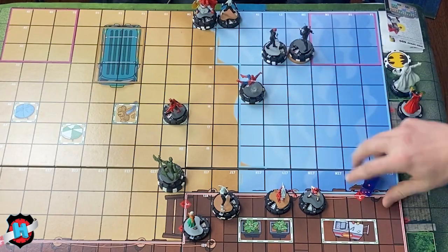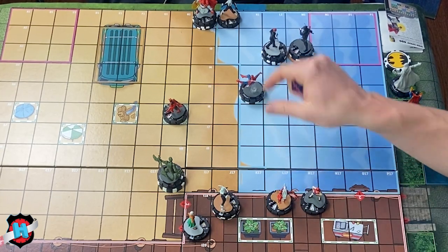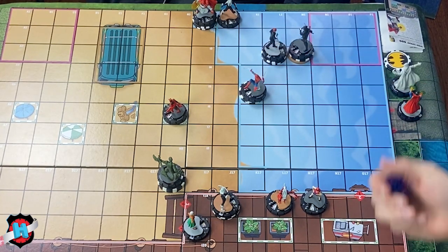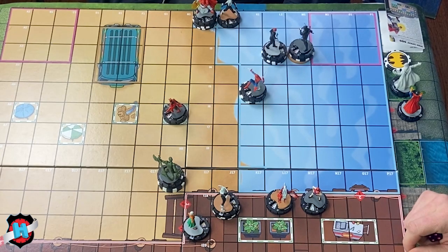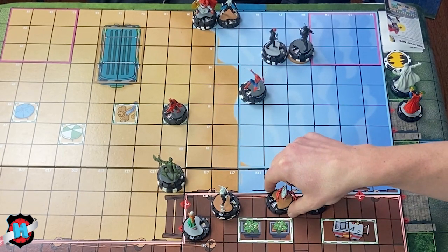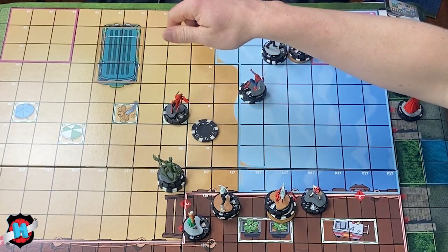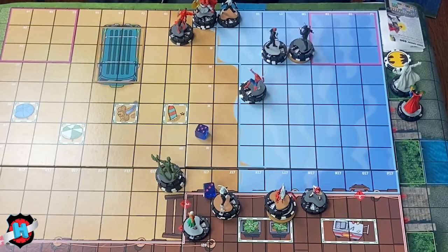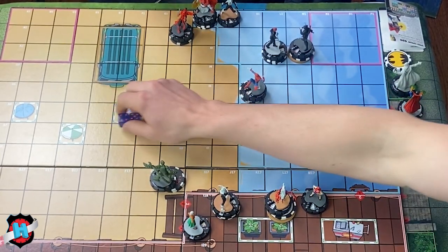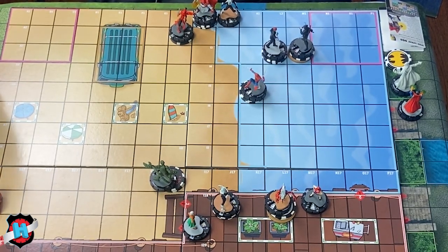Clea tries to mind control Spider-Man again — she was double-tokened from last turn and couldn't clear. She tries anyway. Hand Ninja attacks Spider-Man with blades — does that hit? It does. Spider Supreme rolls super senses — senses says no. That's a supreme sorcerer for you — very clear, very good.